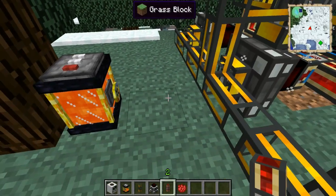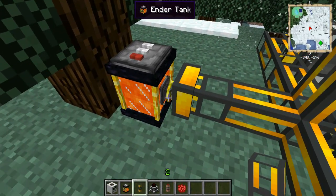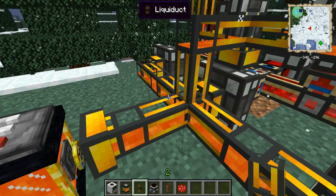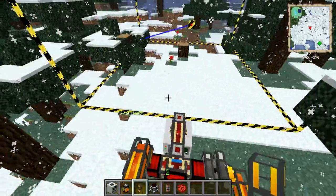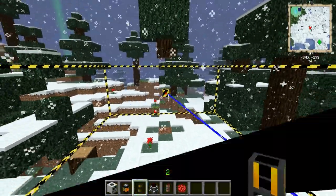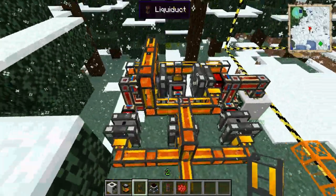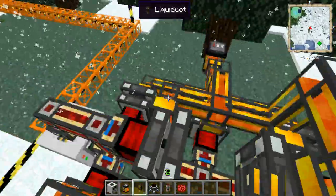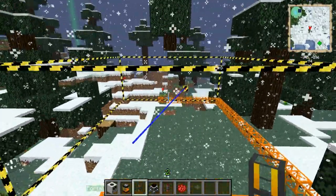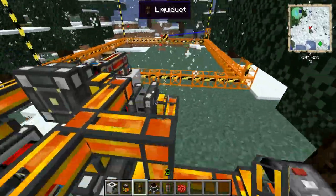The last step is to connect it here. Note that if you see blue on the fluid duct that means water, so it'll only pump out water — but if you turn it red it'll pump out lava. As you can see this is all working and it's just killing everything in sight. It's building the actual quarry and a system like this is pretty efficient since you only need lava, which is easily obtainable.